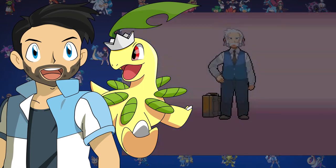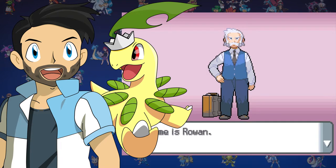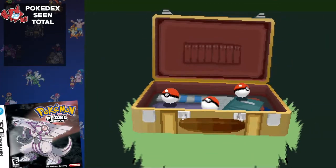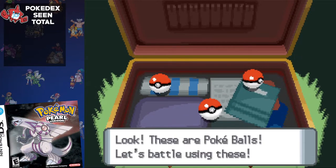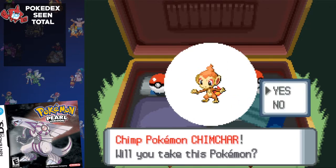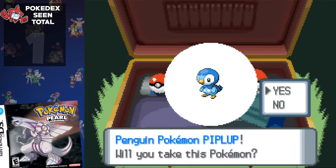I'm recording this section before I start the challenge, and let me tell you, they take forever and a day to complete, so I'd really appreciate it if you could leave a like. Unlike the previous Reverse Oak challenge, it doesn't matter which starter we choose, as between our rival, Dawn, and mandatory trainers, we'll see all three starters and their evolved forms. But to play it safe, I choose Piplup, as its evolved form can learn 7 of the 8 HMs.